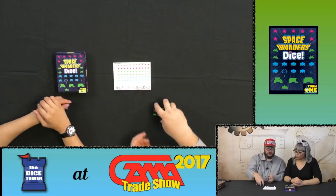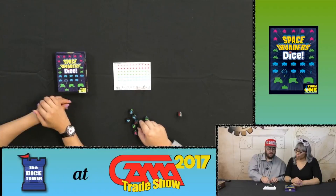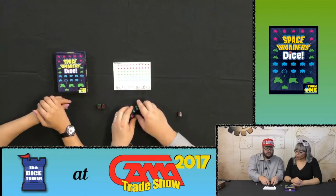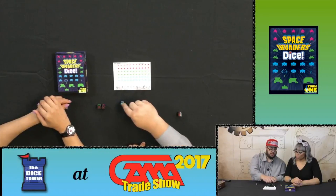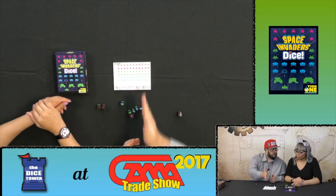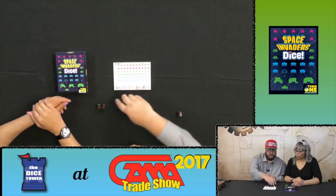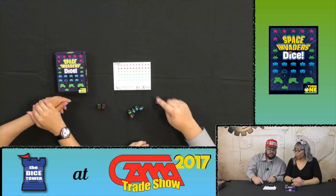If you're playing multiplayer, you roll and then draft from these dice. If you're playing by yourself, you get to select from them. Obviously there are some dice that aren't going to work in your favor — some have solid colors, some have dual colors so you can choose which thing you're shooting at. You have to shoot up different lanes trying to eliminate the appropriate alien invaders, space invaders coming down.